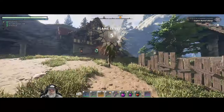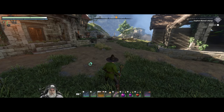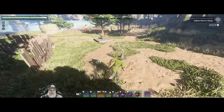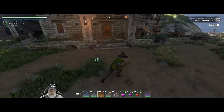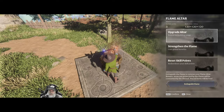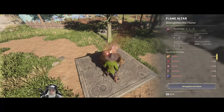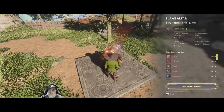Huzzah. That gives us one point in attributes, another minute in the shroud, access to higher level shroud areas, and more altars. We get a flame level, more altars, attribute bonuses, more time in the shroud passage.